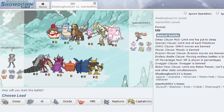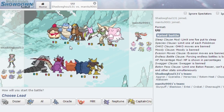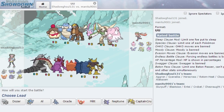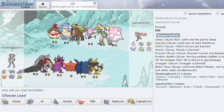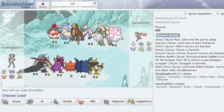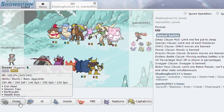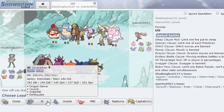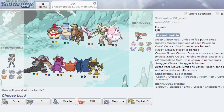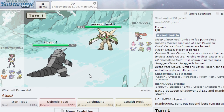We're here with our opponent who has a Slurpuff, Blastoise, Entei, Crobat, Chesnaught, and Blissey - a pretty decent team but one I think we can handle. The mega is probably Blastoise, though it might be Chesnaught. I'm going to lead Dozer and try to get Stealth Rocks up. He does lead Chesnaught.